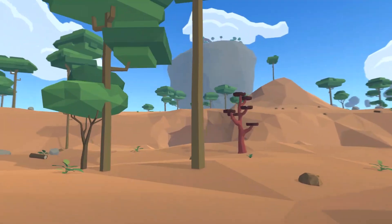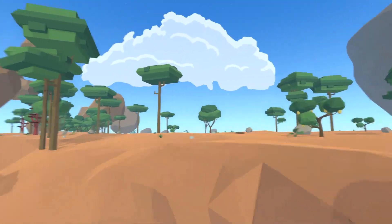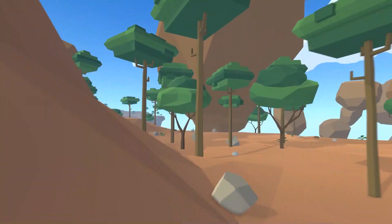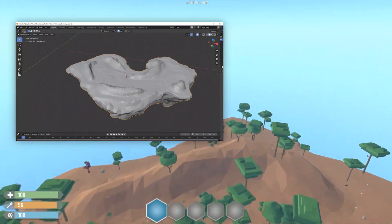You can see the models in Blender and how they look in the game. The base of each island is going to be a static mesh, while terrain parts, flora, and creatures are going to be dynamically generated, and the position of each island is going to be random as well.